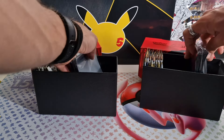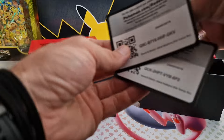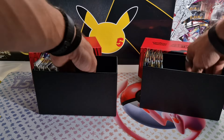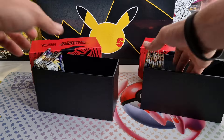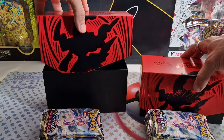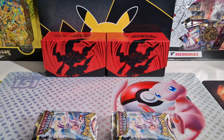Then we got sleeves — we've seen that before already, so nothing special with that. We got the code card for both ETBs. Then we got the energy cards. And of course the main course here with the eight booster packs in each ETB. Eight on each side — let's start it.